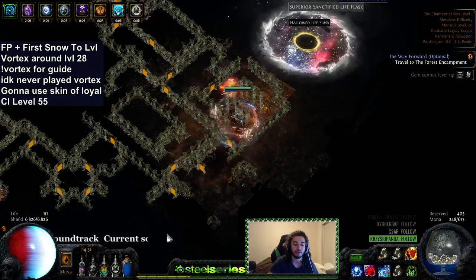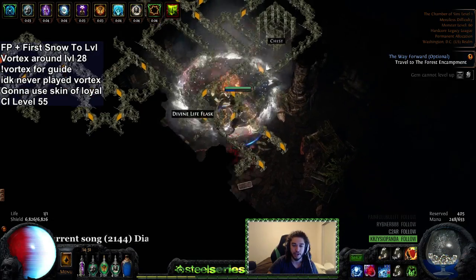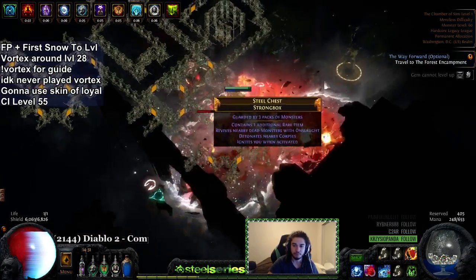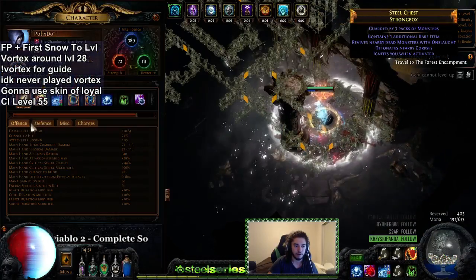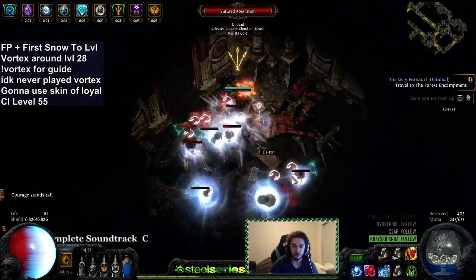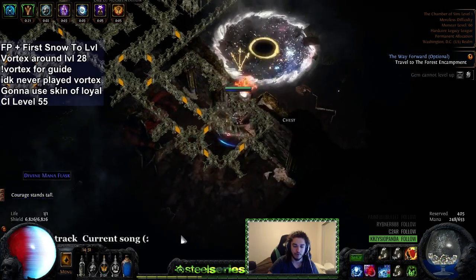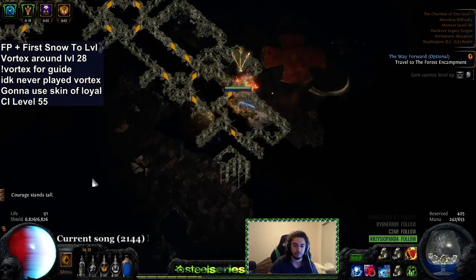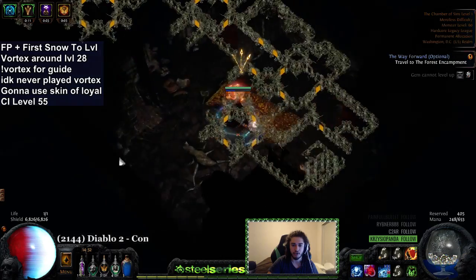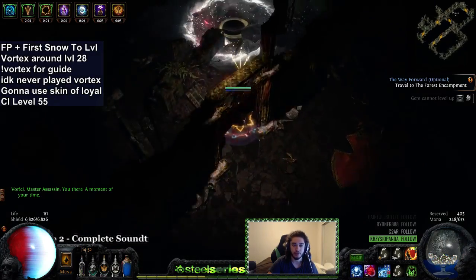I'm happy with some other aspects of the skill — the chill is really cool, definitely a great way to utilize Vortex. A lot of people used to play it chaos damage with Pyre, and then that kind of changed. Some people also play it with traps; I considered traps but the cooldown would really annoy me so I decided against it. With a massive shrine the AoE looks like this — I'd actually be pretty happy if I could get AoE to be like that, but I don't think it's going to happen.